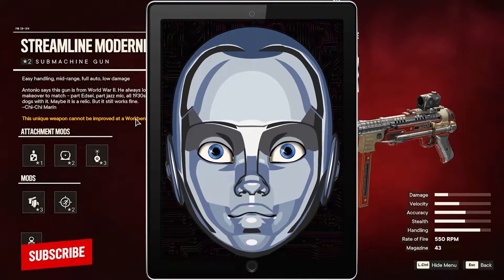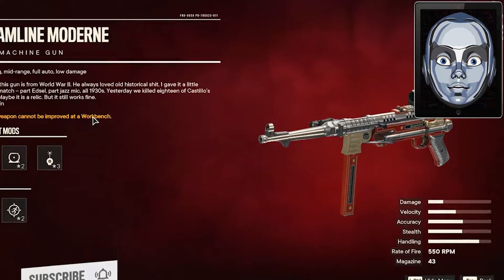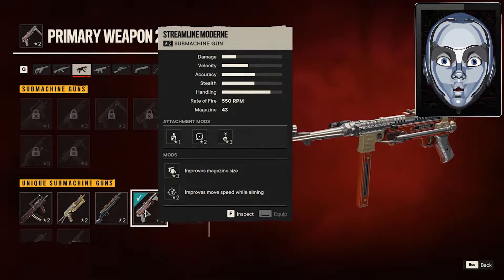Hello guys, welcome to our channel. In this video, I will show you guys how to get the Streamline Modern, a submachine gun in Far Cry 6. So let's get started. The Streamline Modern is a fantastic submachine gun within Far Cry 6 that can kill enemies in seconds.